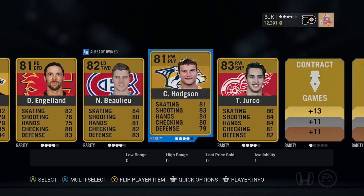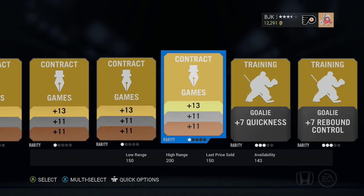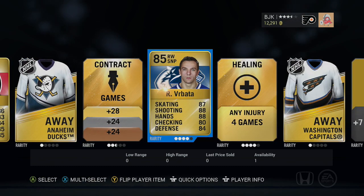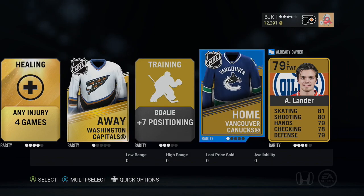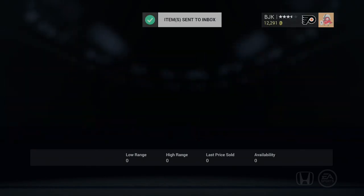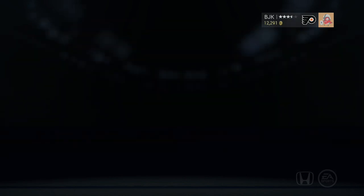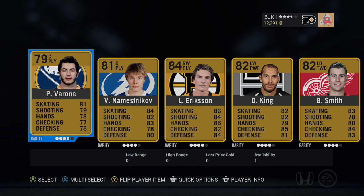Severson, Lovejoy, Englund, Nathan Beaulieu, Hodgson and Yurko - Yurko's got some nice speed to him. Adam Larsen, that's not bad. Radim Vrbada, not bad as well - 87 for speed. Anton Lander as well. Getting some nice little pulls here. Every little 80 or high 80 helps the Hockey Ultimate Team.